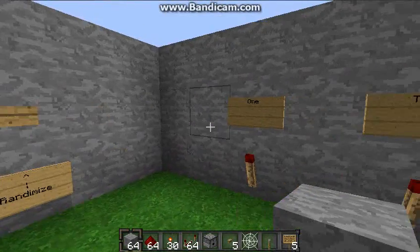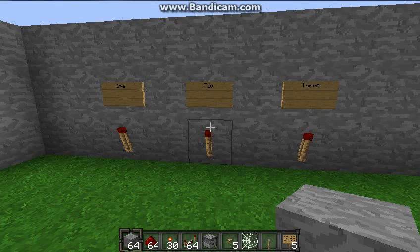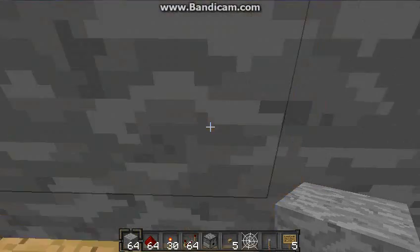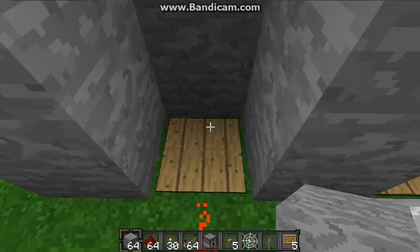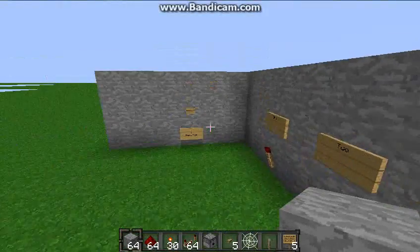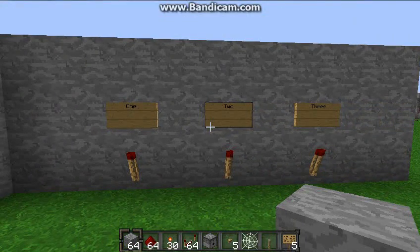It takes different times for them to randomize, so sometimes it might be almost right away, sometimes you might have to wait a bit. And it's how the dispenser dispenses them — two again, that is the one that it picks. The dispenser will toss them in different areas, like sometimes it'll go left, sometimes it goes right. It's the amount of time that it's in the air that depends on how long it's going to take for it to fall, and once it hits the pressure plate, whichever one hits it first is the one it picks.